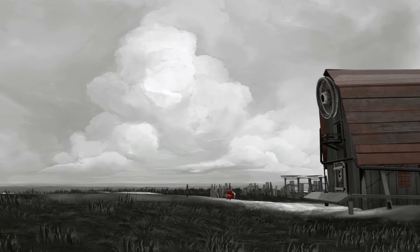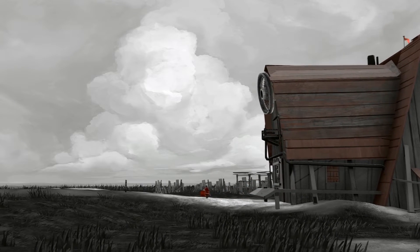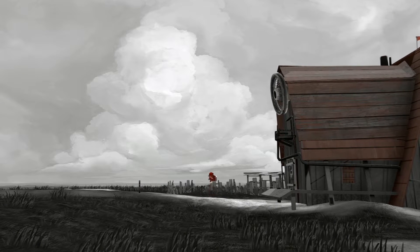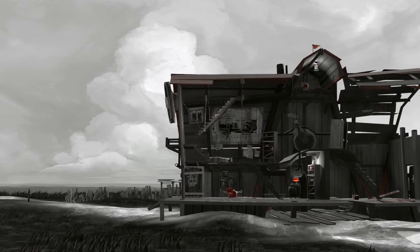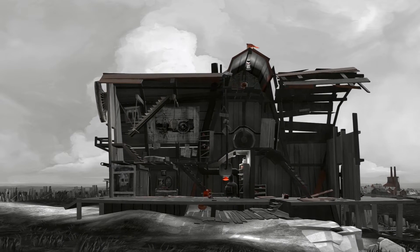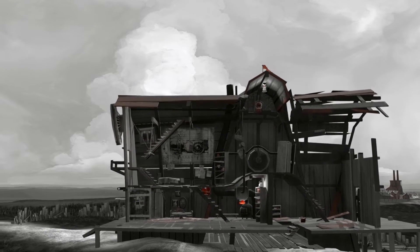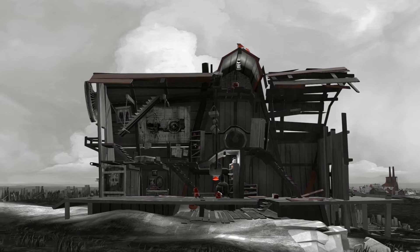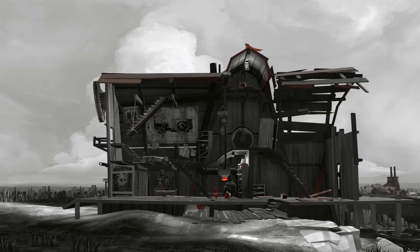Okay, so the controls: left and right moves back and forth, we have a jump, and apparently V is our interact button. The mouse is on screen but doesn't do anything. We dropped it — what are we supposed to do with this thing? Let's just drop it there. Any other stuff we can interact with?